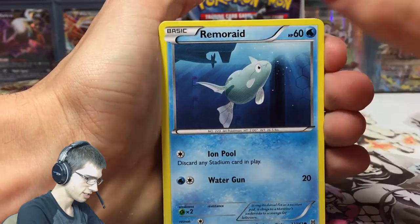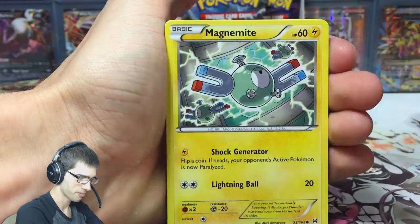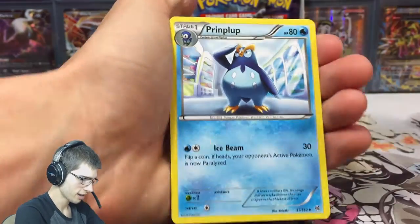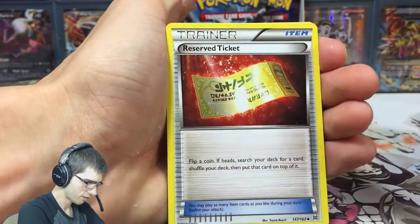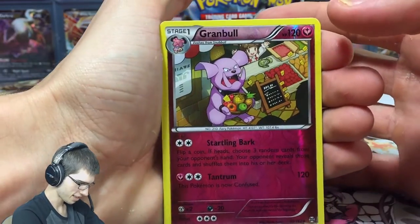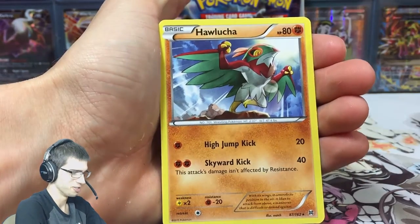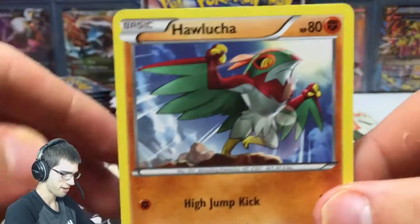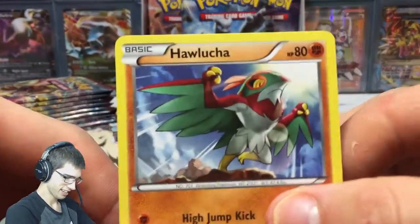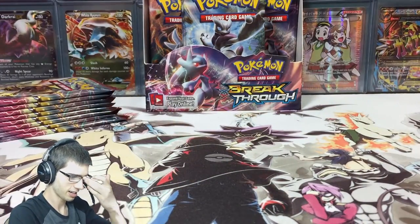We got Remoraid — I needed this at the pre-release to play my Octillary that I pulled. We also got Magnemite, Pikachu, Noibat, a Piplup, a Rescue Ticket, Floette, a Granbull Reverse, and the first rare of this booster box is a Hawlucha. N from the Pokemon Evolutionaries would be loving me right now for pulling this, but I'm not going to rip it up.